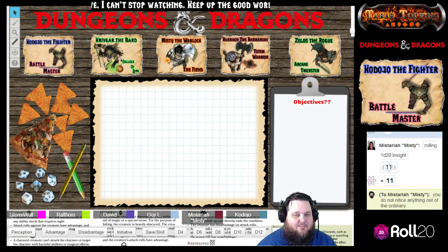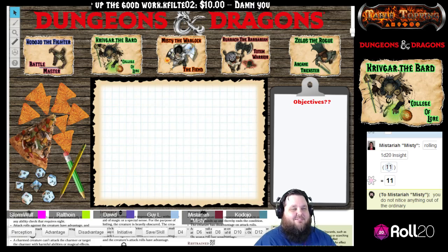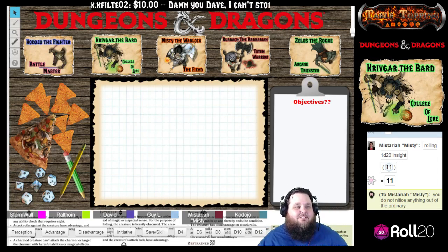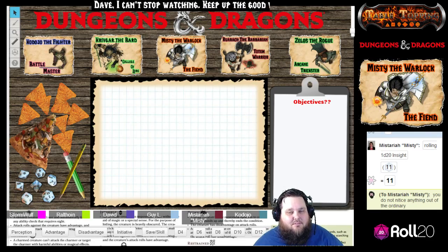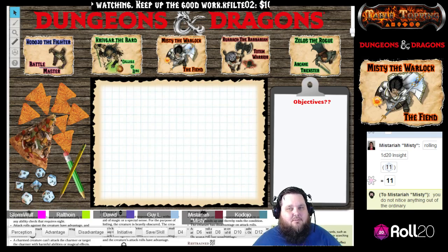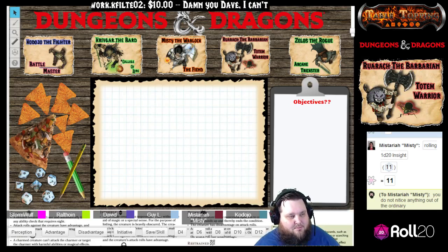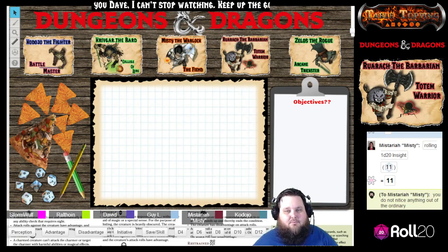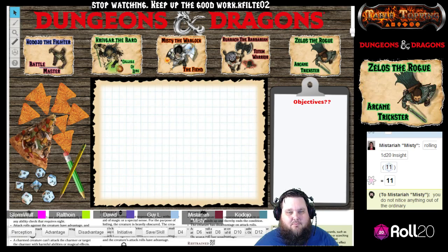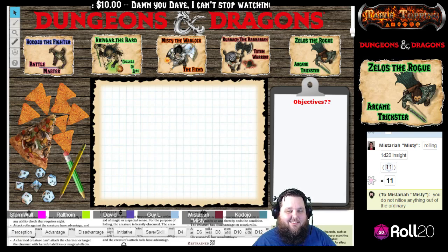Rurach is unsettled — not really keen on going to sleep, so he's going to do something he'd normally do when out on his own: walk a perimeter of the camp, just to make sure everything's all right. He's casually peering out into the darkness with his darkvision, making sure everything's okay before settling down for the night.